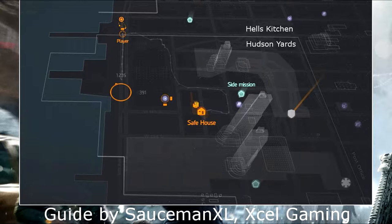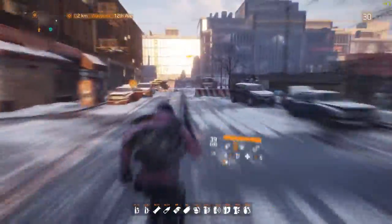Mark the map in the orange circle and then just run there. I found this guide on the Division subreddit, so all credits go to sauceman and xlgaming — I'll put the Reddit link in the description. On the way you can collect fabrics and electronics, which you can see me do in the video. I would recommend doing that.